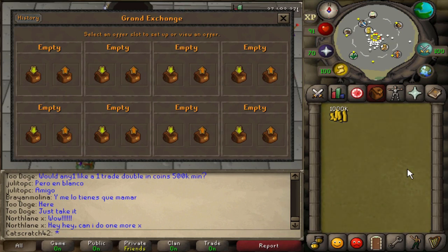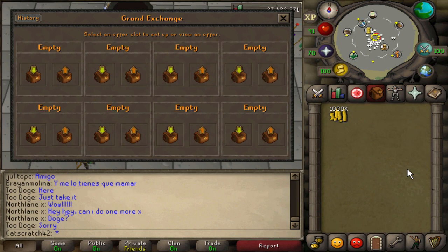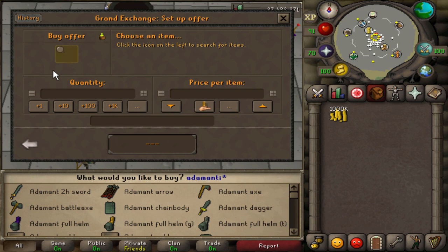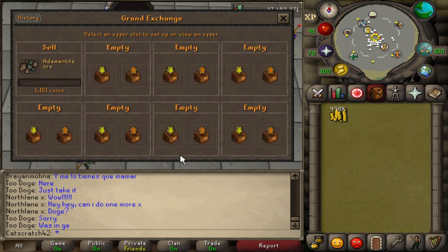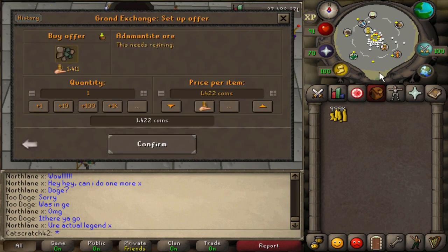The first set of items I'm going to look at are all the ores and mining supplies — adamant ore, mithril ore, clay, mithril bars, adamant bars, and iron bars. Iron ore doesn't flip that well because it buys fast but it's hard to sell, so I avoid it, but I do flip iron bars. Let's start with adamant ore — I checked margins before this and it's about a 26gp margin, so we'll put that in.